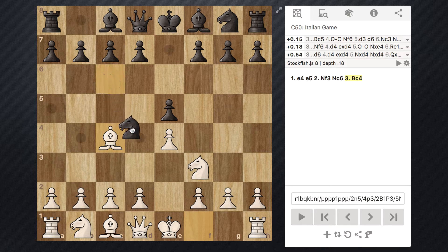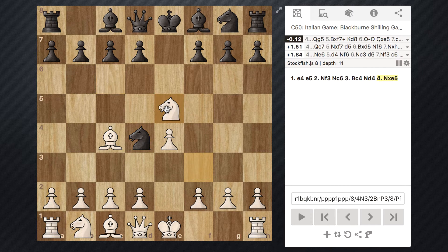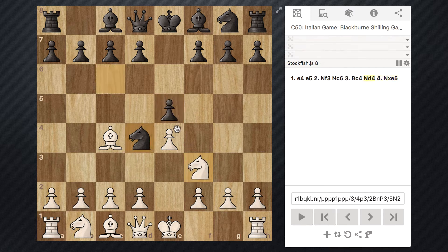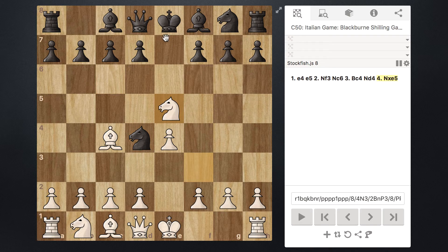Black can move their Knight to d4, and from White's point of view, the Knight is coming in attacking their Knight. Maybe they thought they couldn't recapture it because it was protected by the pawn, but if you notice, you can actually just take this pawn right here — there's no piece defending it. So let's go ahead and snatch that up. Well, this is the trap.